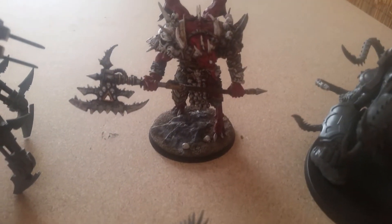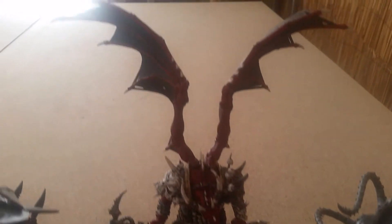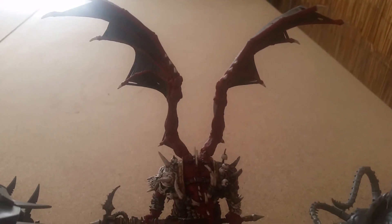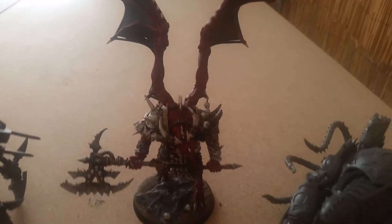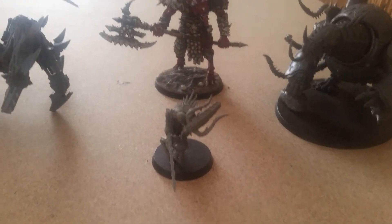We have my count-as Bloodthirster, the Khorne Forge World Demon Prince. He's got Tyranid Hive Tyrant Wings on him. I've got this guy from Sean Murtagh from Darlington Dogs of War. And of course we've got the Herald that goes with him as well.